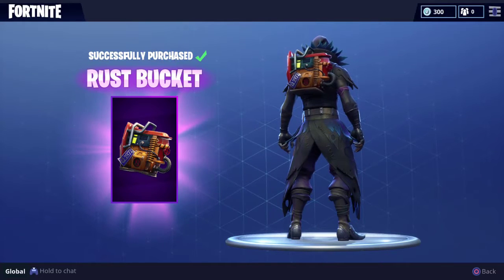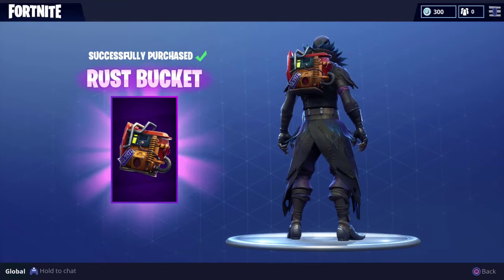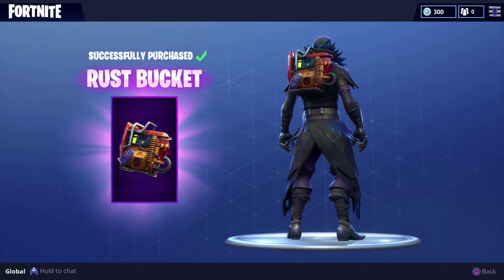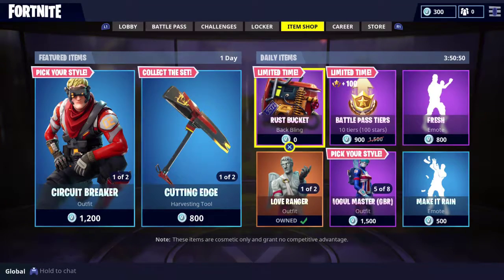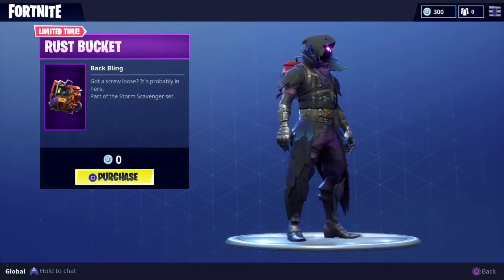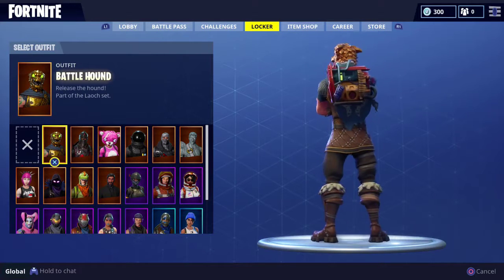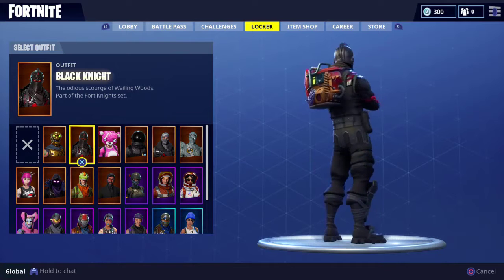Hey, what is going on guys, Anger here, welcome back to another Fortnite Battle Royale video. Today we're gonna be teaching you guys how to get this back bling right here for 100% free in Fortnite Battle Royale. It's free because of the downtime we've had on the servers. All you have to do is head from the lobby over to the item shop — it will be in the daily items for a limited time, basically about a week.